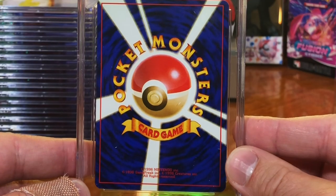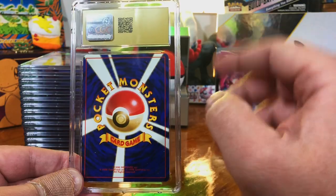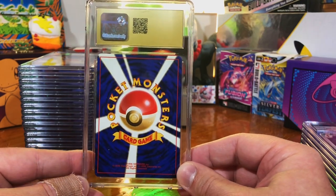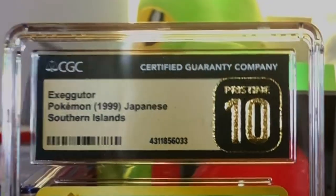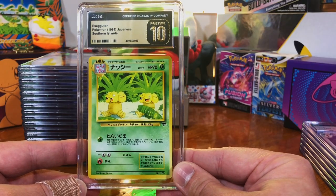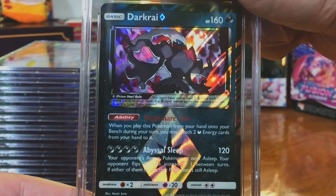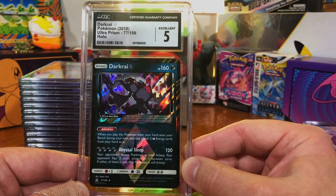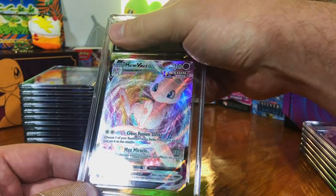We got an old Japanese vintage card that got the Pristine 10 gold label on it. I sent in two Japanese cards from Southern Islands — a gold label Pristine 10 Japanese Southern Islands Exeggutor, nice. The Darkrai Prism holo — I got a five. A little bit of whitening — whitening isn't the issue here, but okay.